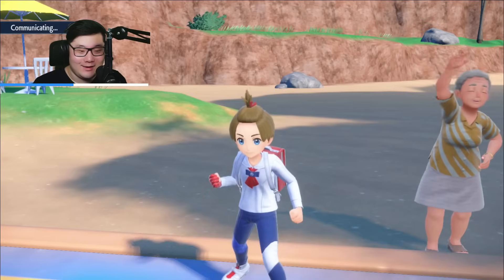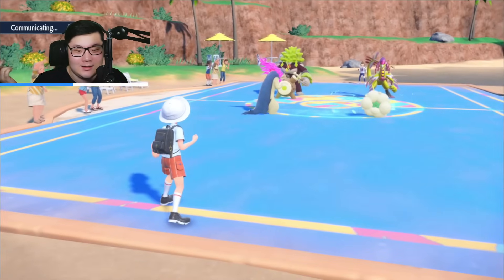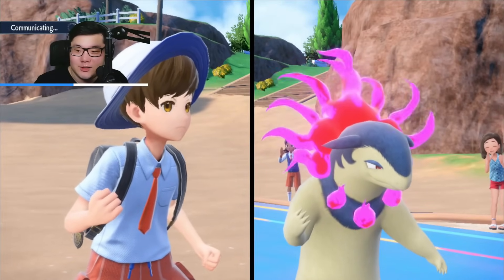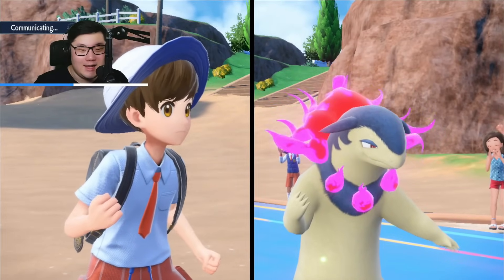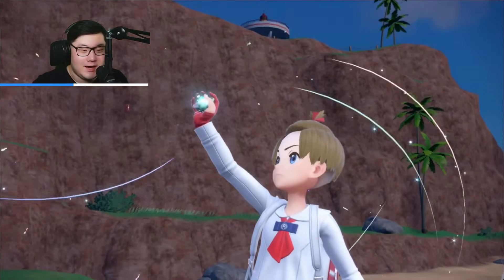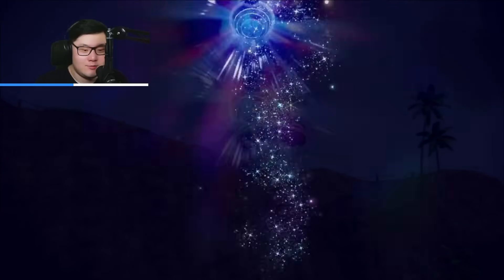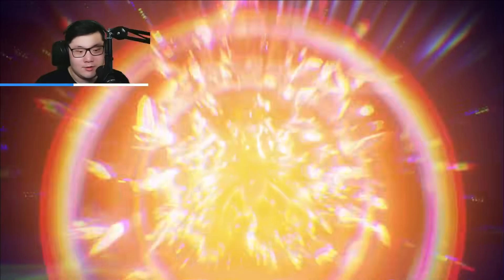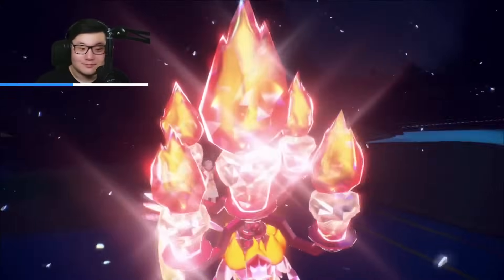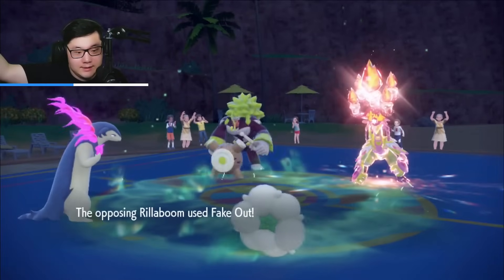You can't really do much - maybe you hope to Fake Out Whimsicott and go for Clangorous Soul. The problem is Sunny Day Eruption does so much to Comfey. It probably has enough HP to go for another Clangorous Soul, but then I can just go for Tailwind. The only unfortunate side is I can't Encore Comfey because there's a chance it's Soundproof. Comfey goes for Tera - confirmed Tera Fire. Sunny Day is perfect here.